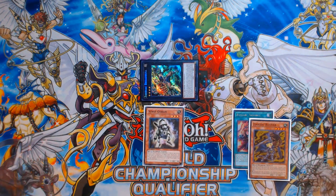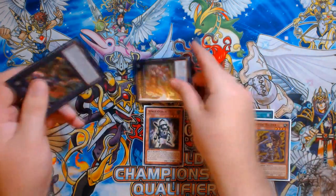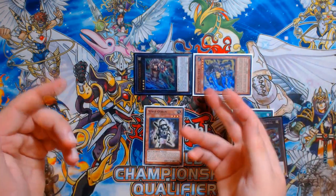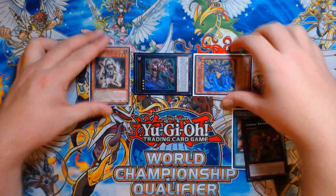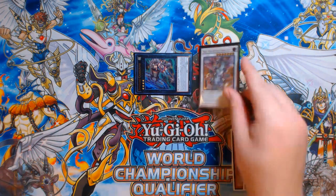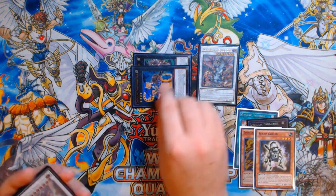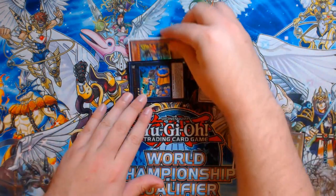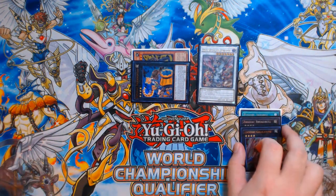From here, we want to preserve the second Rat in our deck for later in the combo. We're going to use the Chakanine on top of Broadbul to detach Broadbul and special summon the Ratpier from Grave. That Ratpier can't be used as Xyz overlay material, but you can normal summon Scrap Goblin here since we haven't normal summoned yet. Then synchro with that Ratpier and Scrap Goblin into Yazi, Evil of the Yang Zing.